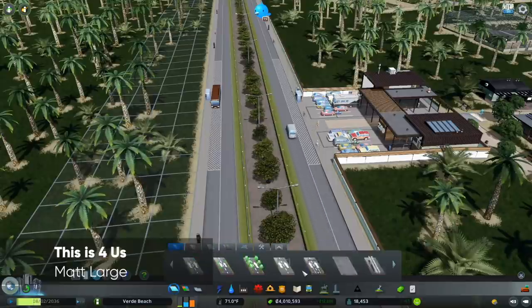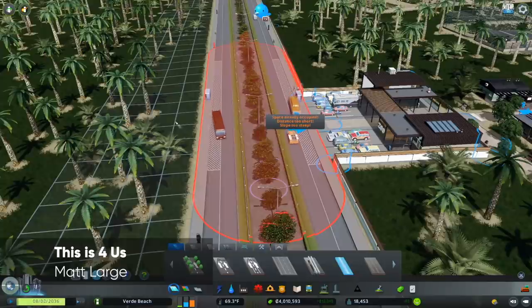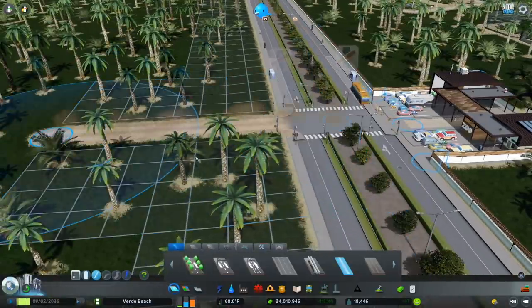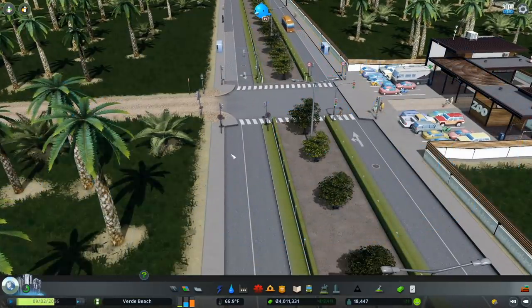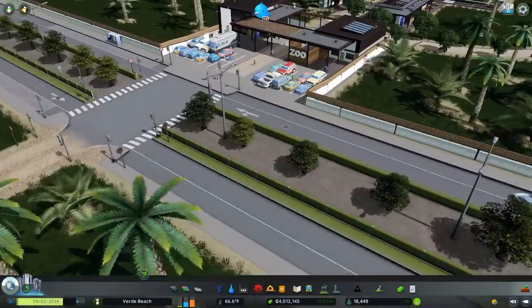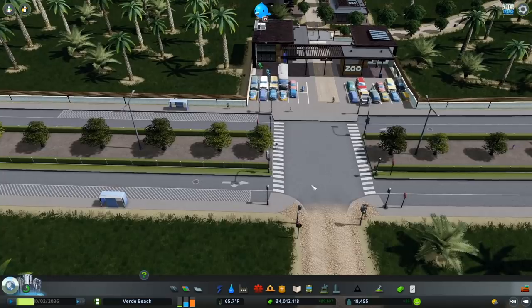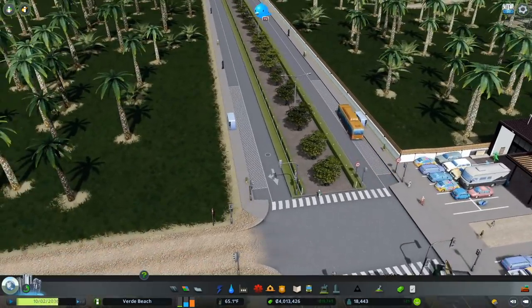There's a quick fix — I want people to be able to drive into the nature reserve a little bit, so I'll just create a road in here. Now there's a place to cross. I don't even mind that this is signalized; I think it gives people a better opportunity to get across the street and get to their bus stop. That is A-okay.